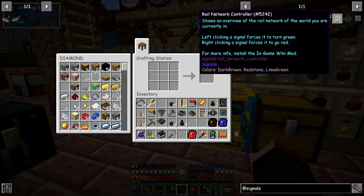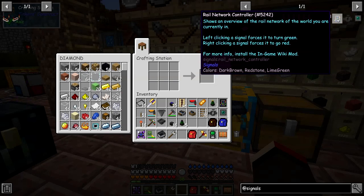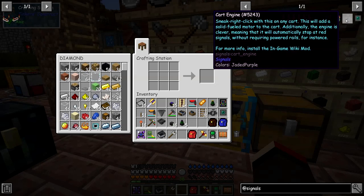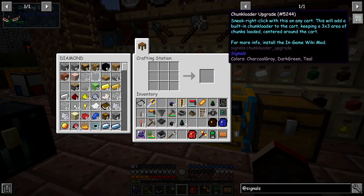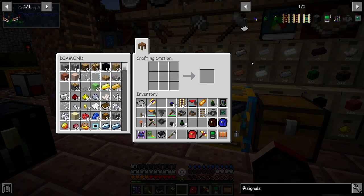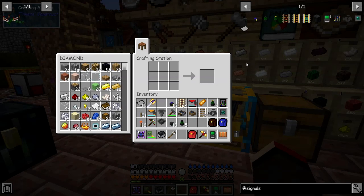The rail network controller shows an overview of the railway network in your current world. Left-clicking a signal forces it to turn green; right-clicking forces it to go red. Then we've got a cart engine, which basically gives a standard Minecraft cart an engine. The chunk loader upgrade gives it a chunk loader, which is great. And then we've got tickets — I'll look at those pretty soon.